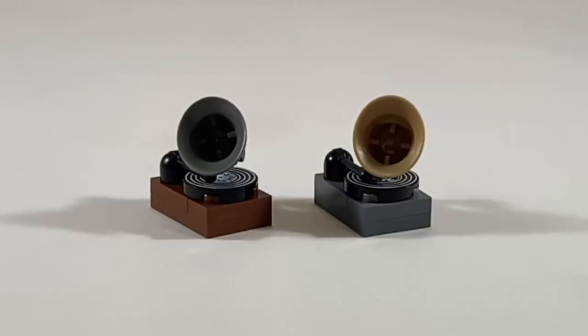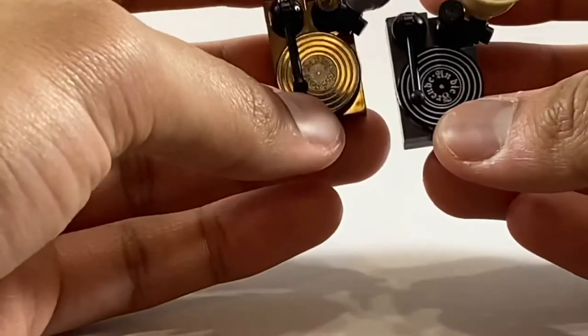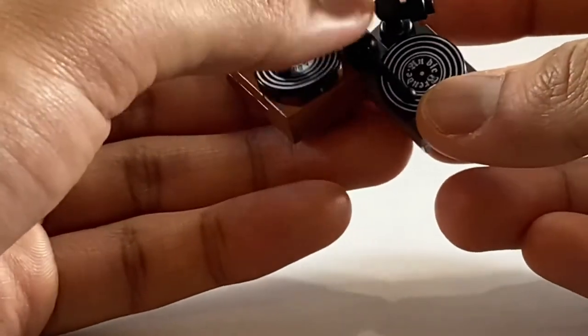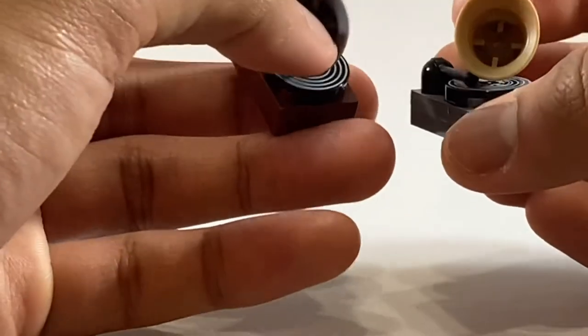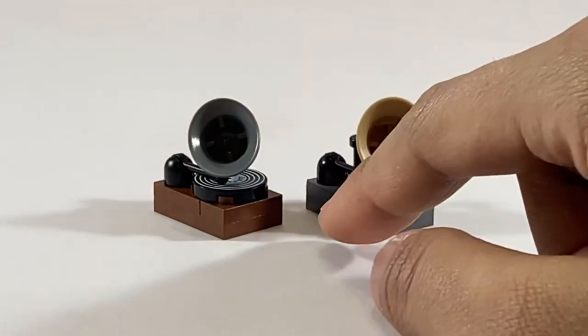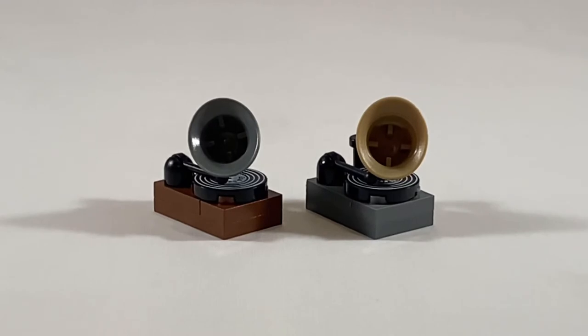Moving on to the mini builds — both of them include record players, which look pretty much the same except they have different colors. But if you look at the record, for the British you get the 'God Save the King' record, while the German one gets 'Undis feud.' I'm not really too familiar with these songs. I was expecting the British to get 'Long Way to Tipperary,' while the German one gets a marching song or something. But overall, the build is pretty nice.